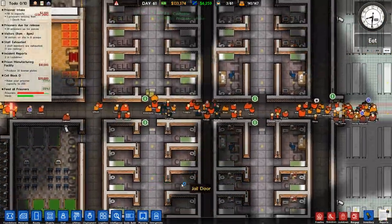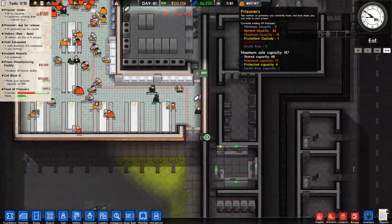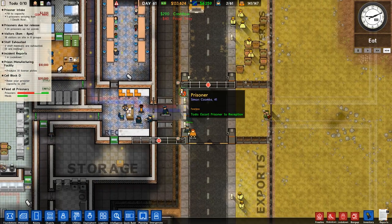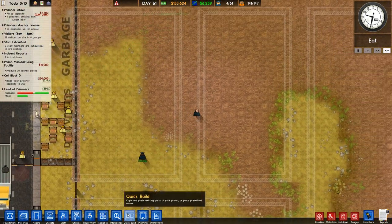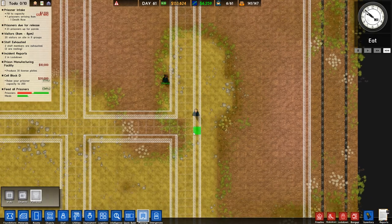In the next 23 hours we're going to have a death row inmate turn up, as you can see on the left hand side - we don't have any at the moment and generally there's not a lot of intake. So we've set this up - there's your quick plan, there's your pathways, and there's your big room at the back here.